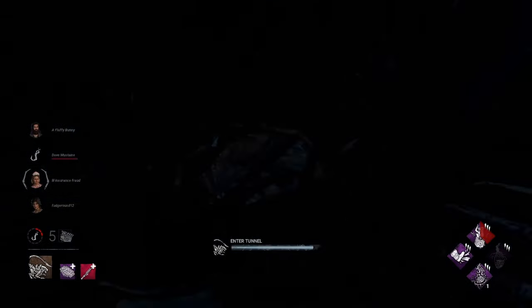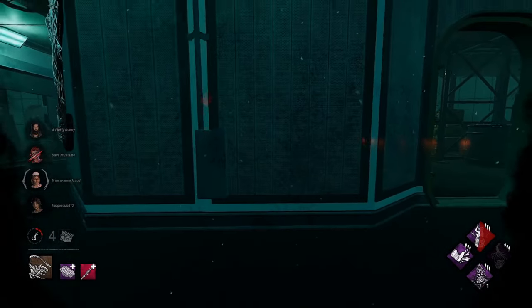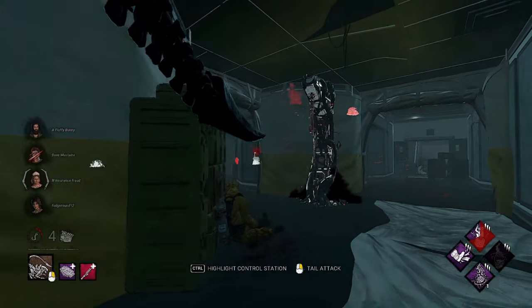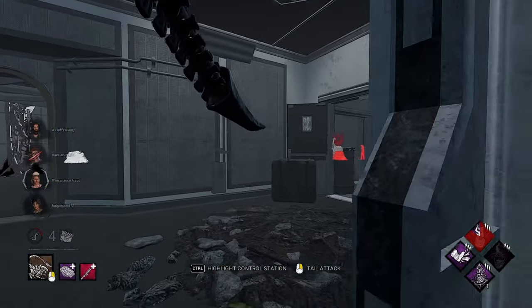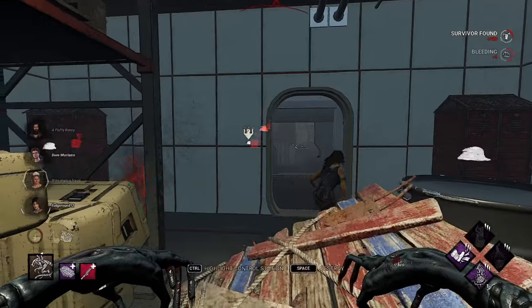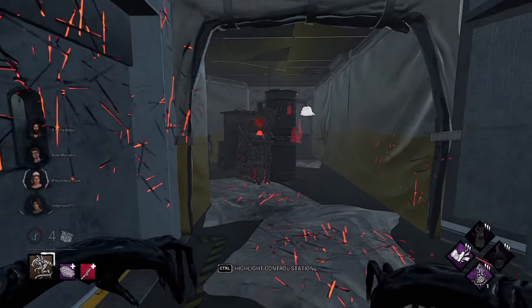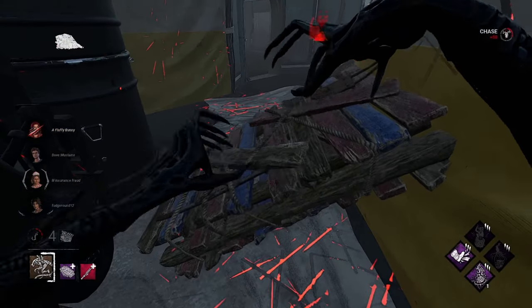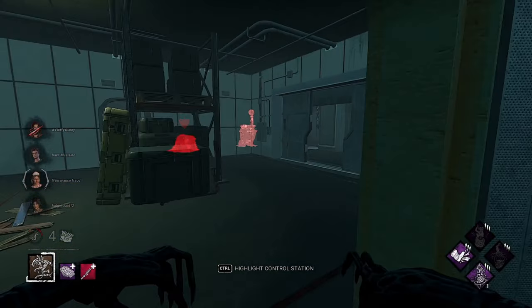This is the play you want with this build — get your scourge hooks and apply Eruption. We got Steve here — can we get this hit? We sure can! We get the down, very nice — some Eruption value right there. Get rid of some filler pallets — this room's completely dead. We'll get him to a scourge hook. Oh that gen's going — can I get this in time? Yes, we got it! That 20% is brutal. Pop down into the tunnel. That gen's back down to zero — that's crazy.